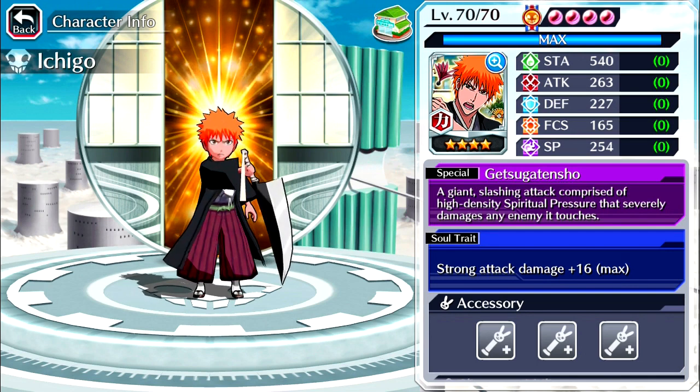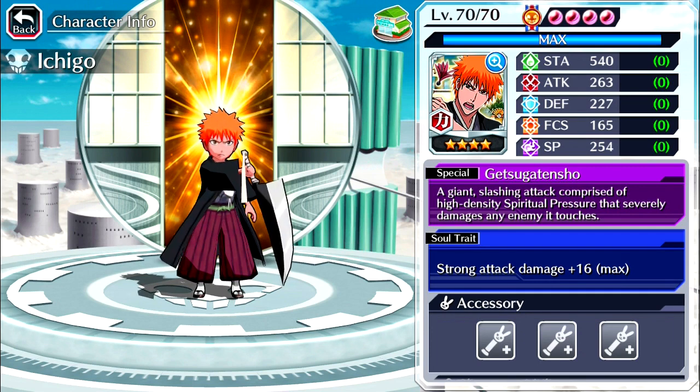Specialist move: Getsuka Tensho — a giant slashing attack comprised of high density spiritual pressure that severely damages any enemy it touches. His soul trait is strong attack damage plus 16 max.